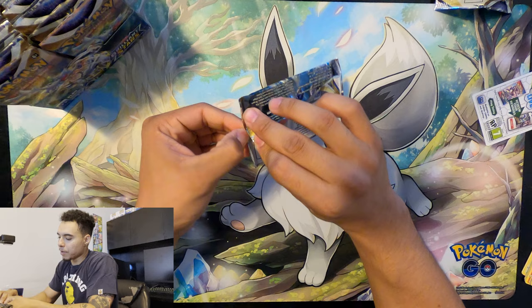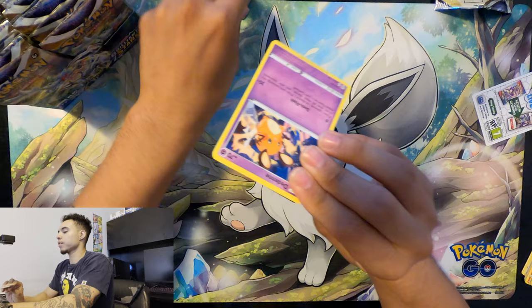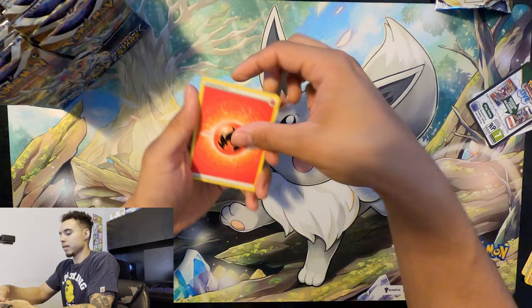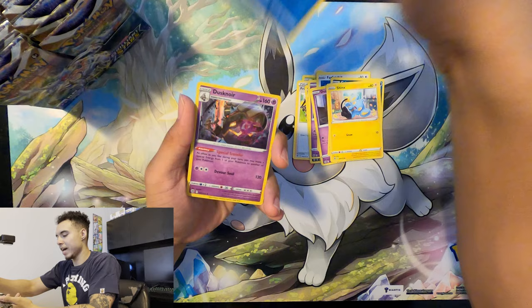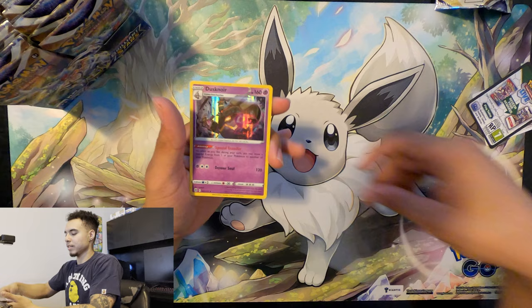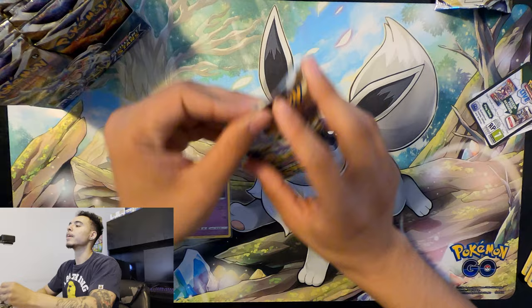Second pack — I actually don't know all the cards in this set. All I know is that the Zard's the best card, the two Zards are the best cards and we want at least one of them. Fire energy, Exeggutor, Friends, Mightyena, Vile, Druddigon, Farfetch'd, Duosion, Grimer, Shinx. Reverse holo and a holo Dusknoir. Nice, keep that right there!